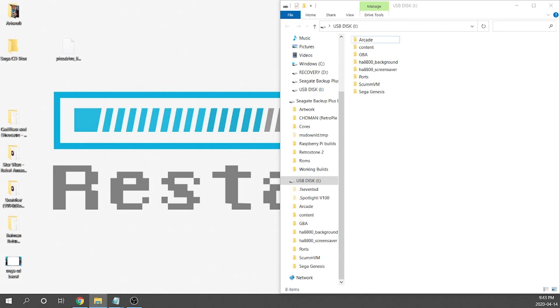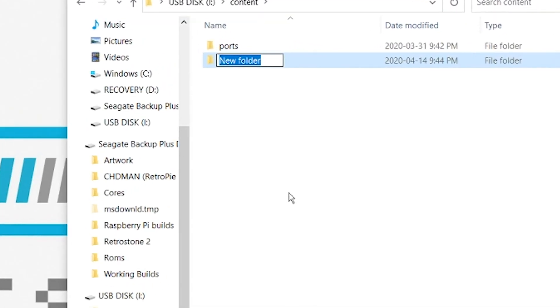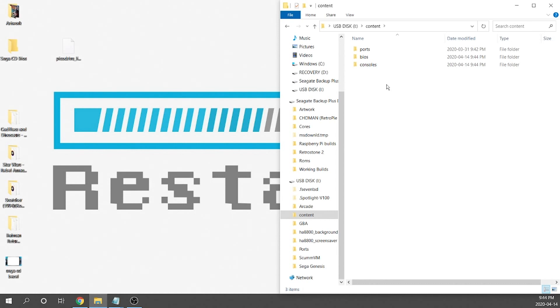The first thing we need to do is create a bunch of folders on our USB drive. I've got my USB drive plugged in and I've got a folder called Content — I created this when working on other ports like Flashback, so if you haven't done that yet you'll need to create it. Next, jump into the Content folder and create two new folders: the first labeled BIOS (B-I-O-S), and the second labeled Consoles (C-O-N-S-O-L-E-S). Let's go ahead and load up our BIOS folder.